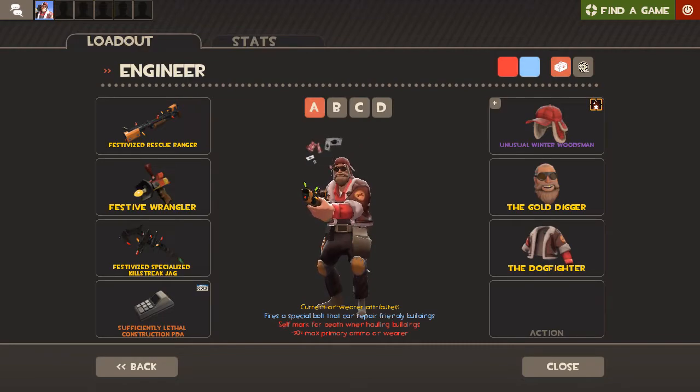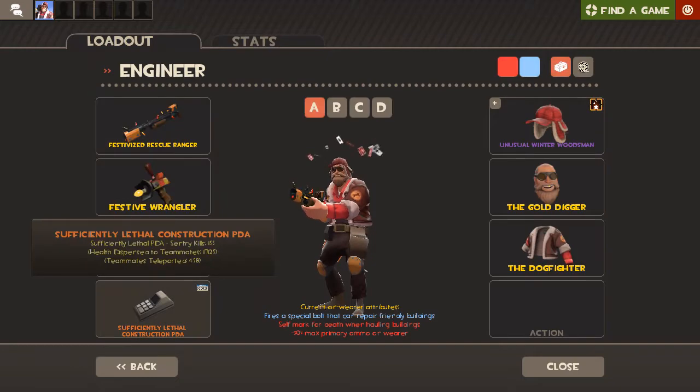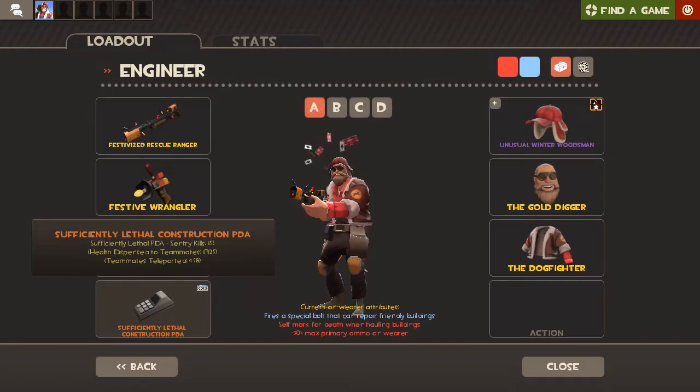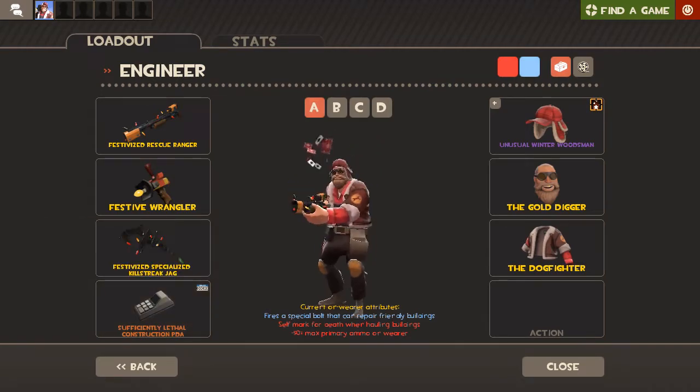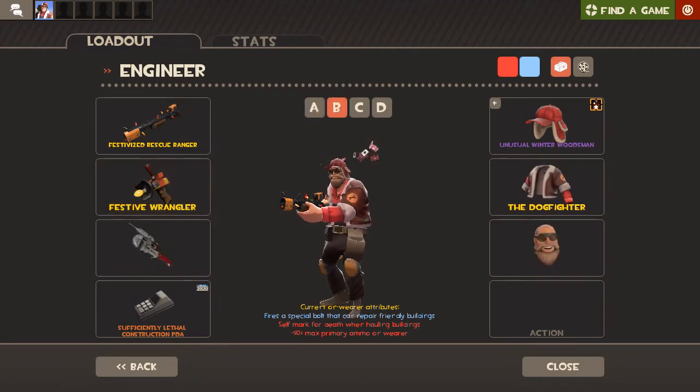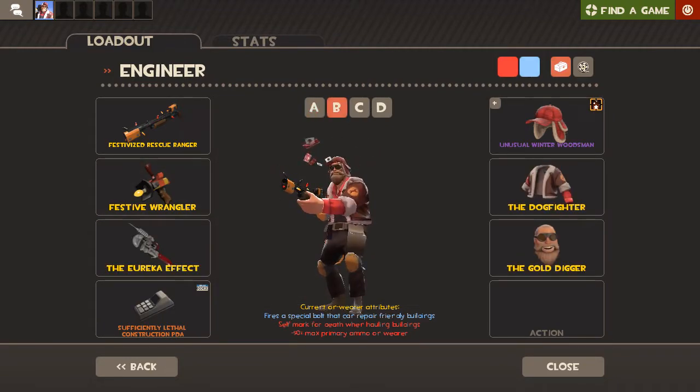For Engineer — the class we've all been waiting for — my loadout A is the Rescue Ranger, Wrangler, and Jag, plus my strange PDA which was a gift from FutureTens. Everyone watching, go sub to FutureTens — he makes amazing content and puts a lot of effort into it, I'll link him in the description. This is just all-around good speed with good defense. Loadout B uses the Eureka Effect for the jag-effect rollout.